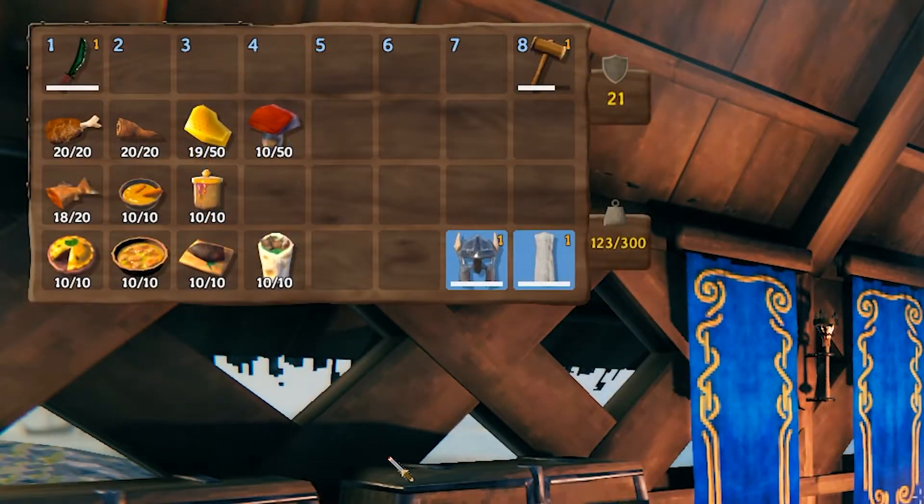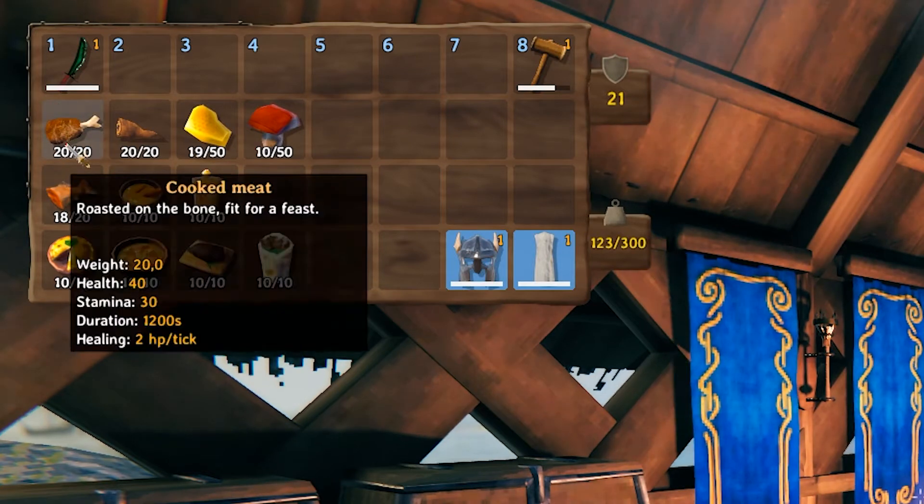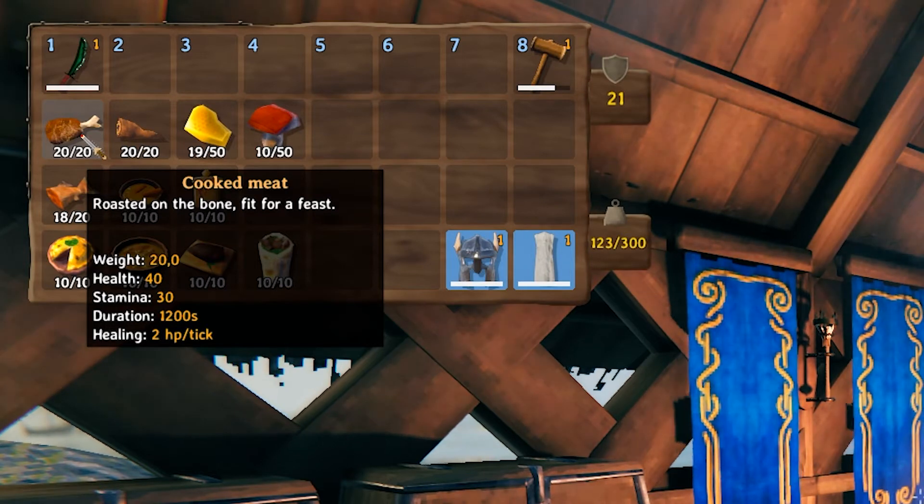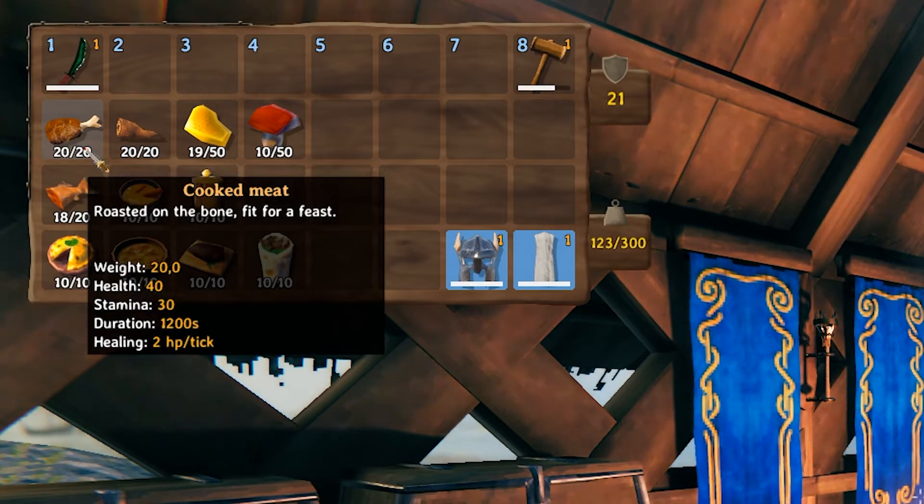To check how much health or stamina a specific food will provide, just hover over the item. Health is how much your HP will increase, and stamina is how much your stamina will increase. For example, if I have 25 HP as standard and ate a cooked meat, my HP capacity will rise to 65. Same goes with stamina.